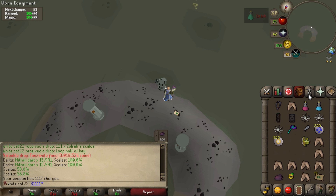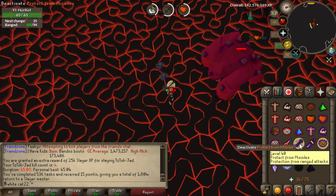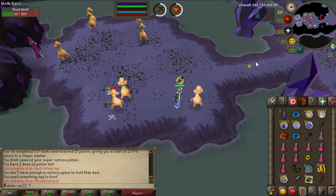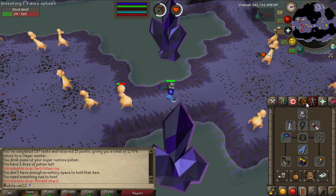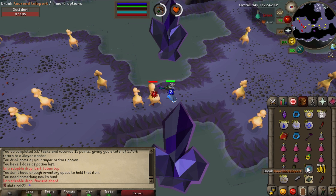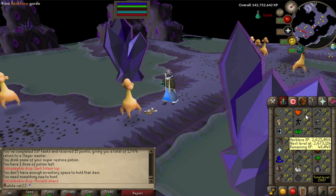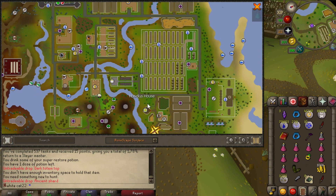After I finished the dagannoth task I got a Jad task, then I realized I really needed to get the scales - that's why I went to Zulrah. I got no pet. Just finished my very first dust devil task. My inventory was full of super restores and I don't think you're supposed to take mage bonus in there - you just take monk robes for prayer bonus since you get accuracy anyway. One thing I want to fix: when you're on ancients there's no way to get to Kourend Catacombs. I had to teleport to my house and then walk all the way to Kourend - it's not convenient at all.